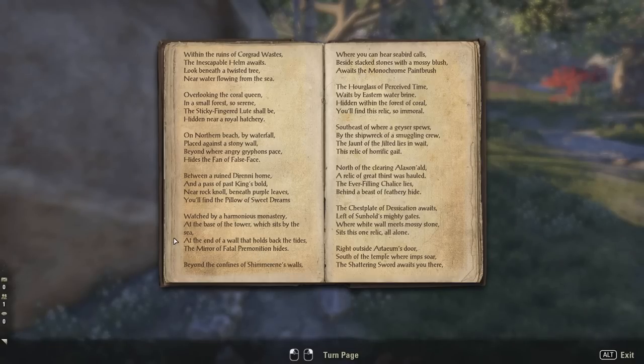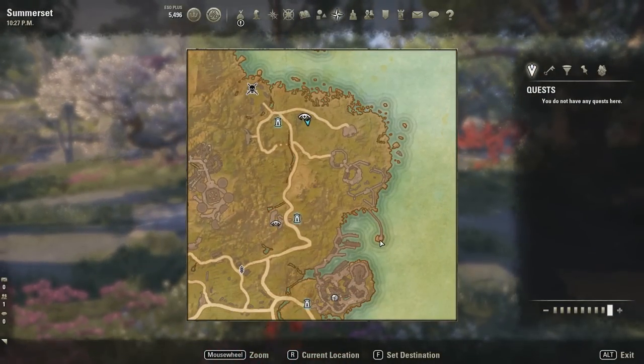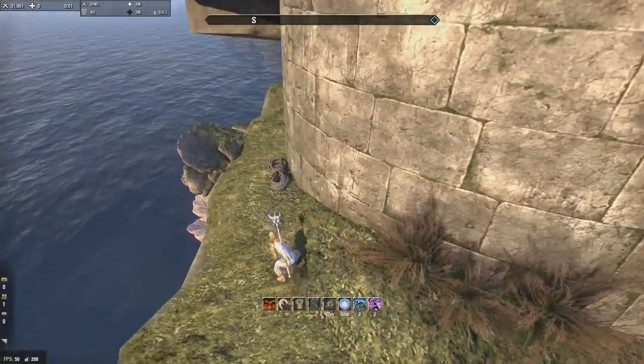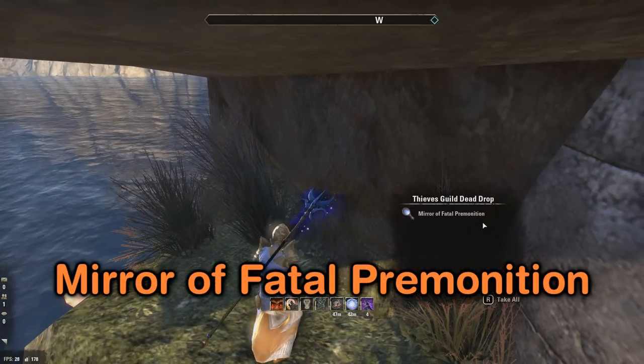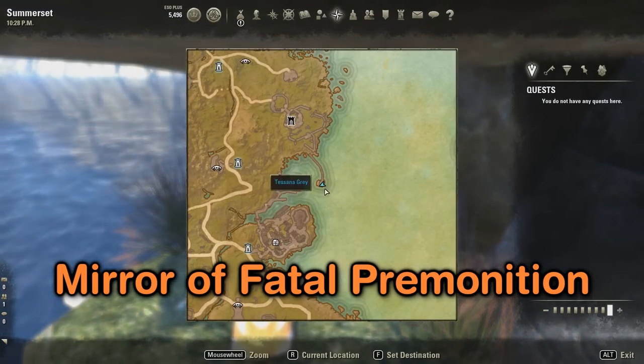The Mirror of Fatal Premonition. It says: 'Near the harmonious monastery, at the base of the tower which sits by the sea - at the end of a wall that holds back the tides, the mirror of fatal premonition hides.' It's right down here. This is the wall that holds back the tides; we've got the tower right here. We just go around it and it's right here - the Mirror of Fatal Premonition. Really easy to find.